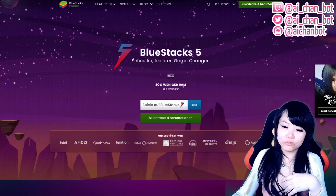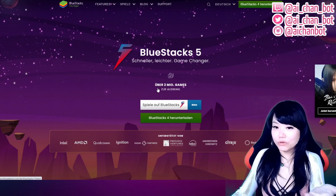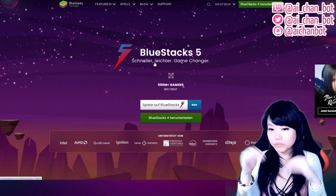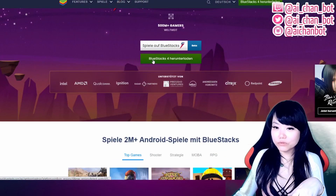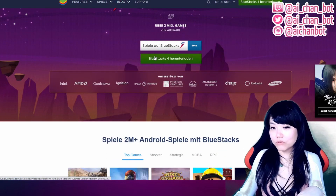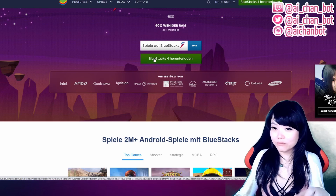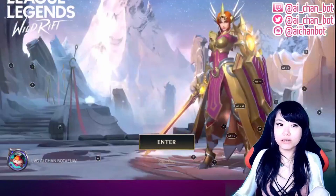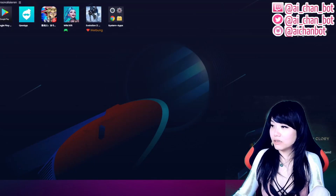So first of all you have to install the BlueStacks app. You just go to bluestacks.com — I will post all the necessary links below — then you just download it. BlueStacks 4, you don't have to download the beta, just take the version which is already valid, and then you install it and after installation you will get this app on your PC.